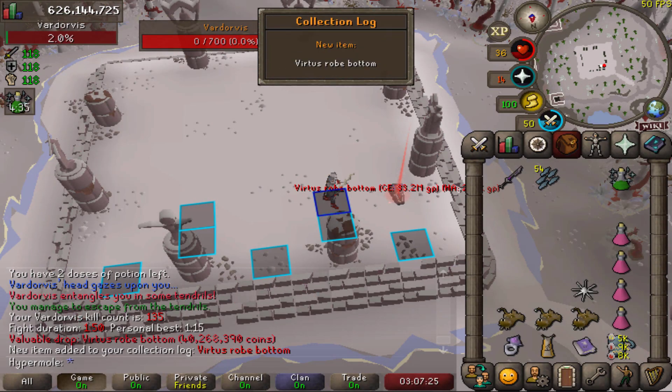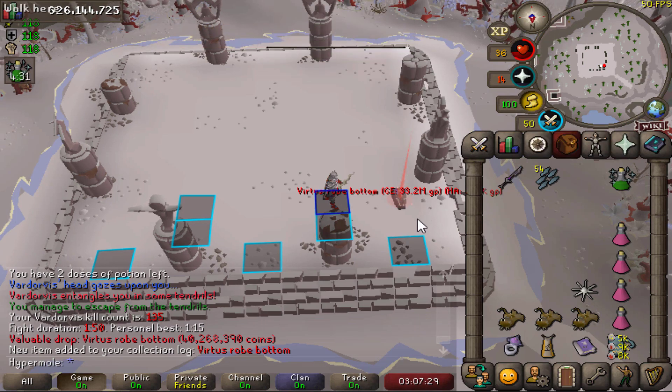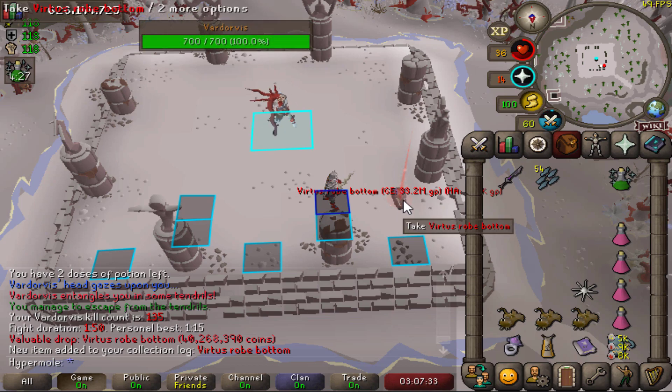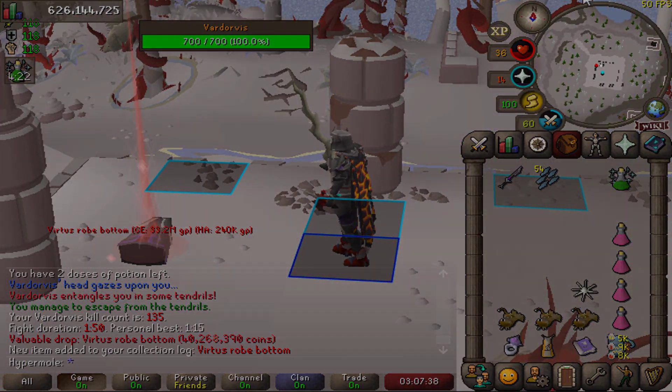Mate, a Virtus Road bottom. Is that really only 33 mil? Oh, look at that though. Mate, 135 kill count and that is our first unique from this place.